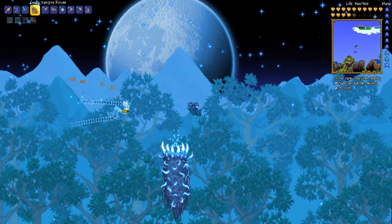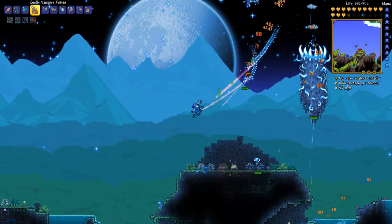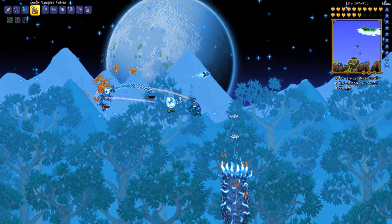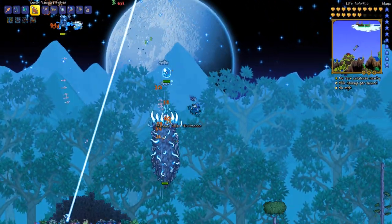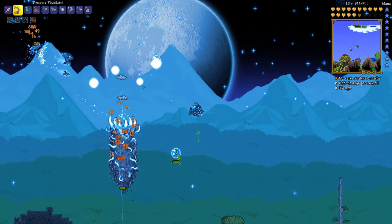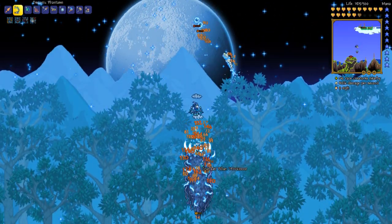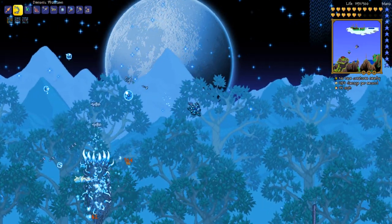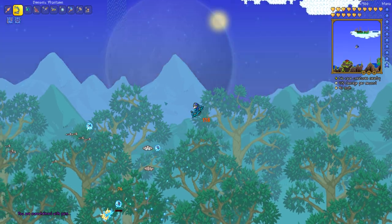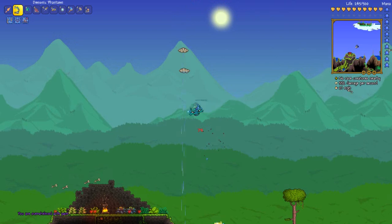Alright, the shield is down. We're going to move in for the actual kill. Putting some Nimbus Rod clouds above the pillar — that way we can focus on killing the other guys. And we're just going to kill them with the Phantasm. This bow — look how fast I can deal damage. This bow is ridiculously powerful. That was easy. That was super easy.